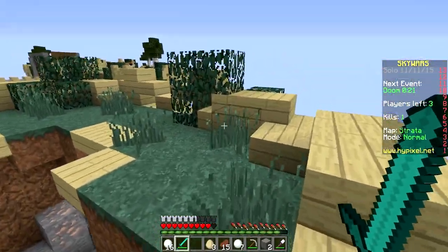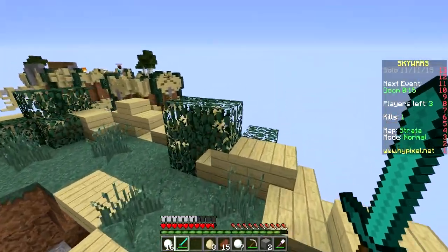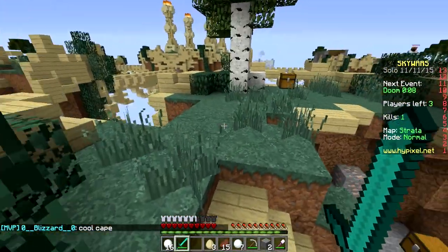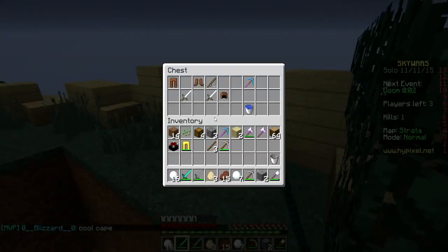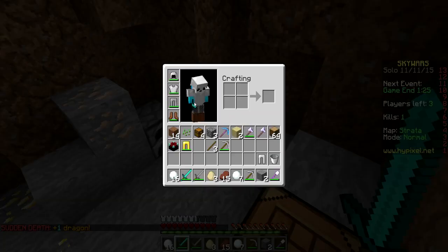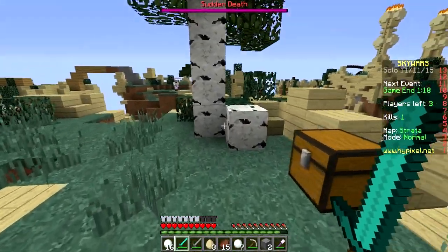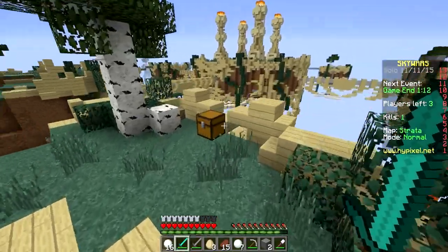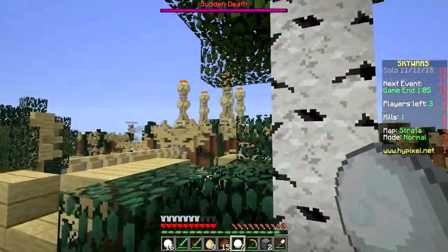He probably could have killed me since I don't have a lot of hearts. Looks like we're just waiting till doom. No one wants to initiate a fight so I'm just gonna chill and wait for someone to ender pearl to me. We ender pearled back and forth so many times and didn't get anywhere. It looks like this guy has an egg, not an ender pearl — he's just waiting for me to make an action. This is the doom map — it's been a long time since I've been here.